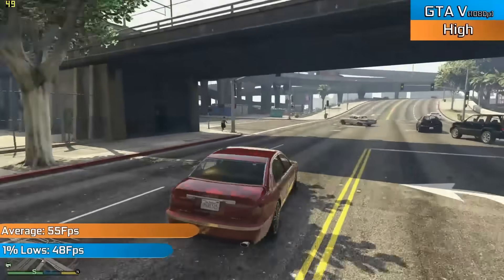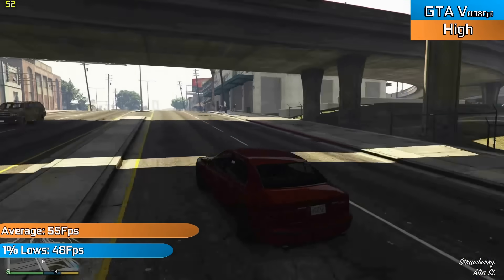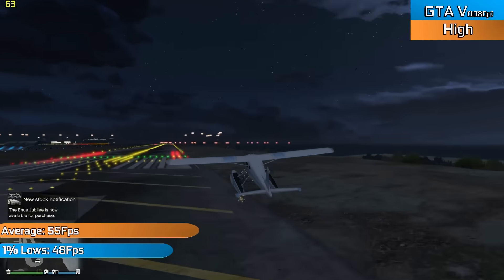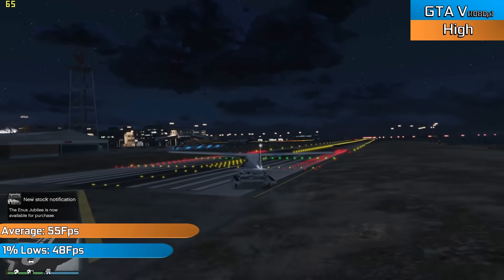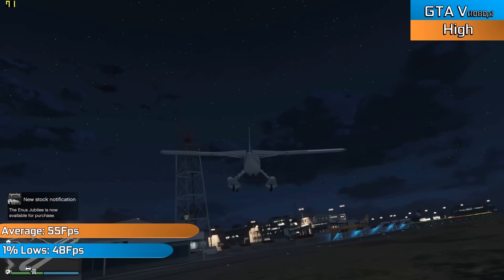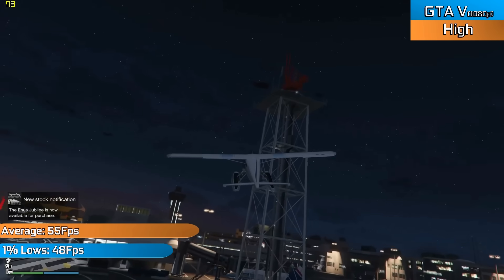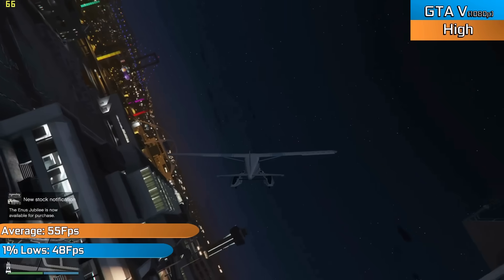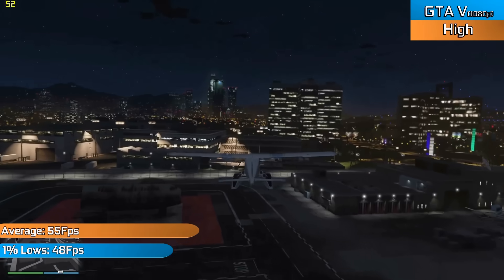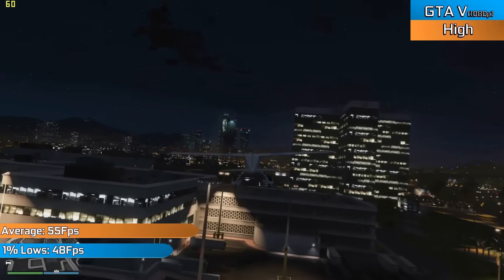Starting off the benchmarks with GTA V — seen here running at 1080p high settings and anywhere between 50 and 60fps on average — a genuinely very playable and actually good experience. Setting for setting, it is around the Xbox One in terms of graphical fidelity. However, with the Fire Pro, we are seeing almost twice the frame rate, something impressive no matter how you cut it. The game looked good, ran great, and even under intensive action, never really strayed far from that 50fps mark.